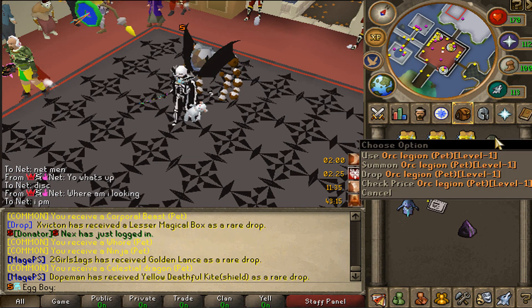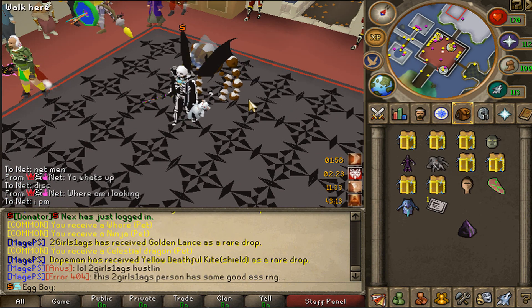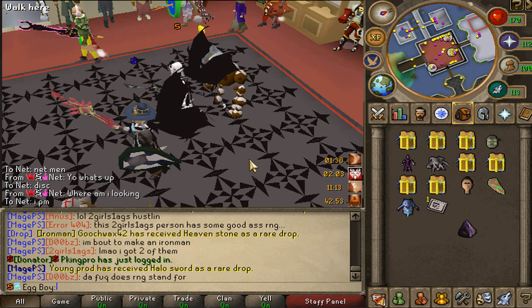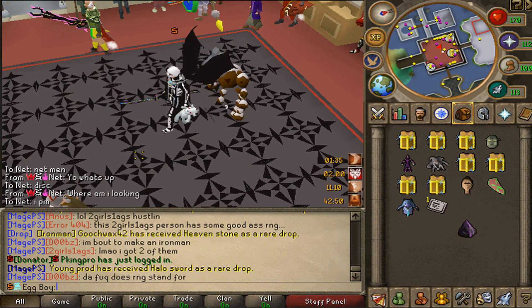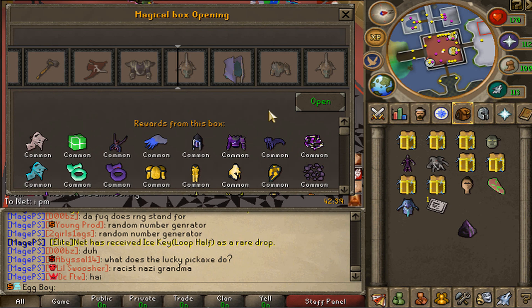The orc legion pet deals random one to ten percent of my max hit every three ticks - that actually might be broken. And seven magical boxes on top of that.